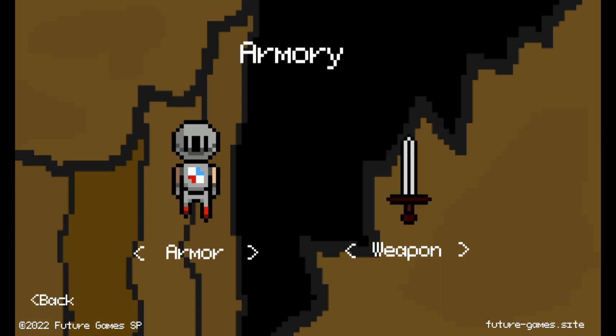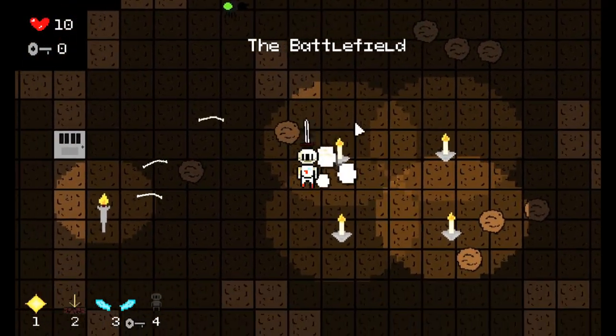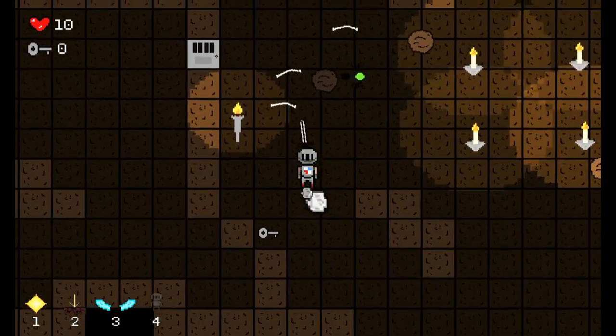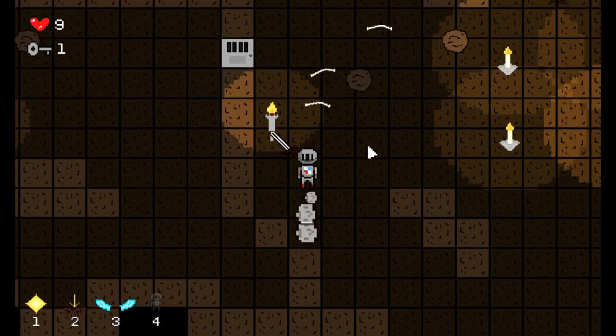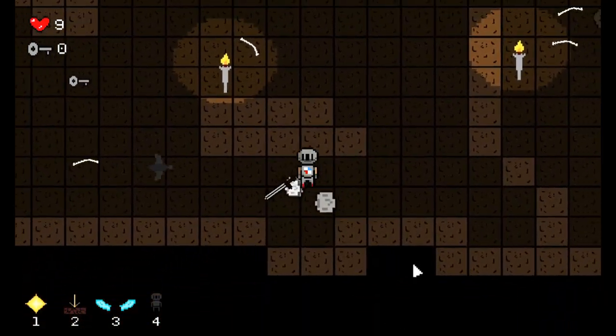They all have different stats, so you can prioritize speed but have less damage and armor, or you can be slower but more powerful. It also created some cool art for the armor sets and weapons, and I'm especially happy with this one. The armory also auto-saves your selection, so you don't have to re-select every time.